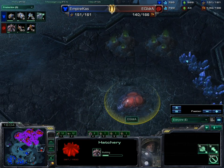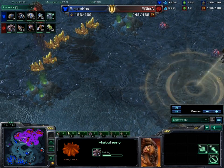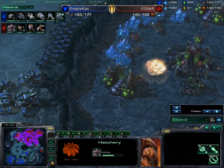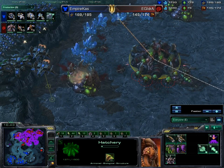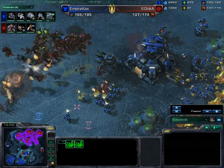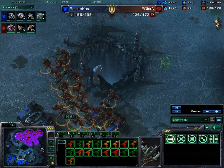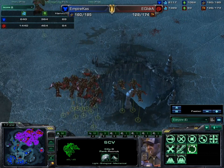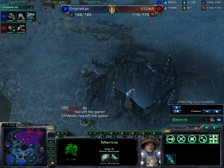IdrA tries another expansion but decides against the gold area. Cast scouts it, finds nothing, then moves his army to the backdoor area and sieges up on the high ground — in range of IdrA's hatchery. The siege tanks shred everything, IdrA loses all his drones from that base, and he runs them away. Harvester count is now 69 for Cast versus 54 for IdrA — a bad sign. IdrA knows the situation is dire.